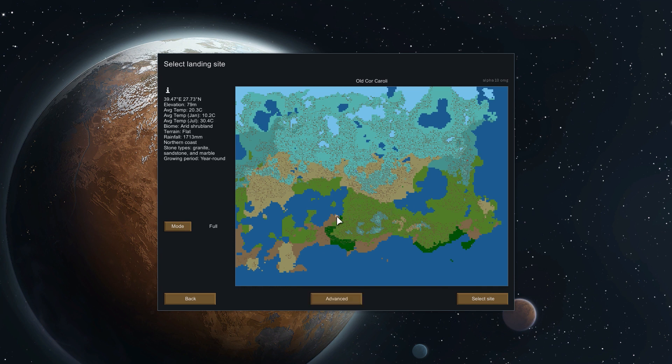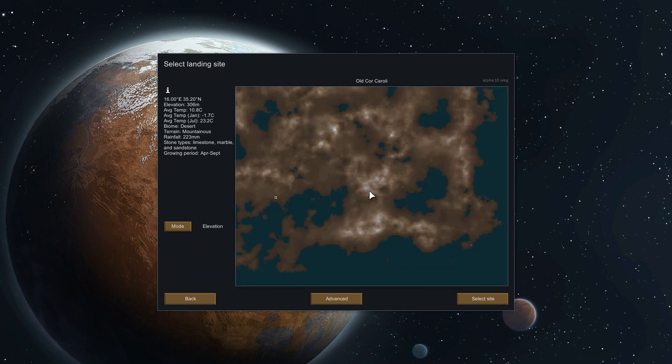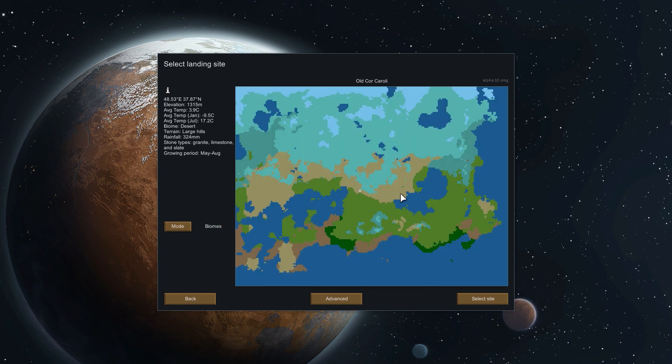Last time I don't quite remember what we were doing. We haven't done Aerotrubland... we've done that pretty recently. We could try Desert — somebody suggested doing another Ice World, but we've done that recently, so I'm going to stick to Desert this time around. I kind of want something with more hills in it though. Let's get some elevation maps and see — Desert, Large Hills. That sounds good. May to August growing period — we could still get a little growth, but it's going to be a pretty hot one out there, so we'll have to do a lot more temperature management. Let's go with Old Core Caroli and start a brand new world.